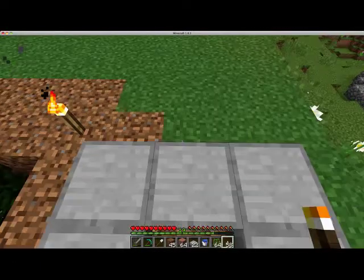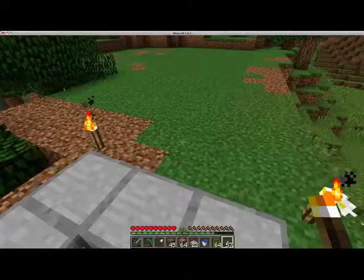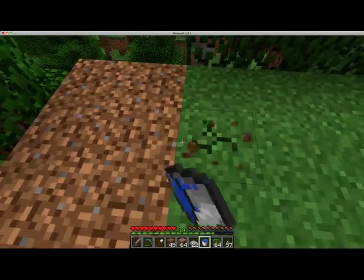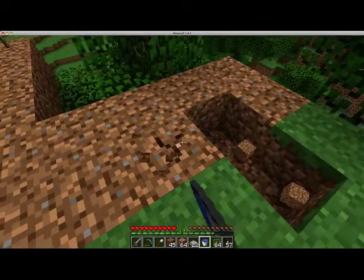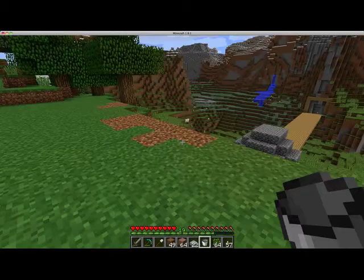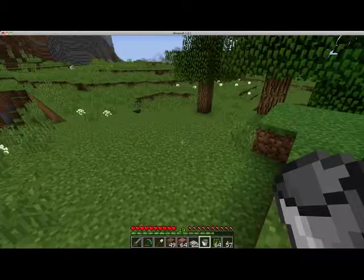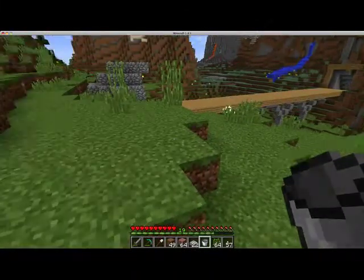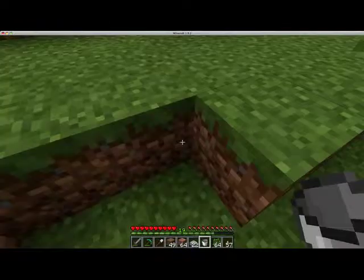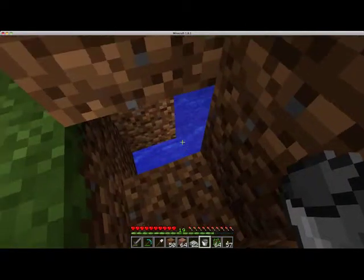And then of course some farmland. I actually need another bucket of water, so I'll put an infinite spring over here. For those of you who don't know how to do that — it's a two-by-two square with a water source block in either corner diagonally. I know there's some water right about here — yep, here it is. So I can grab my water from this.